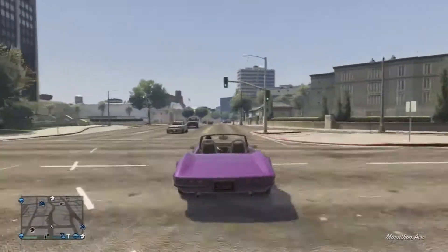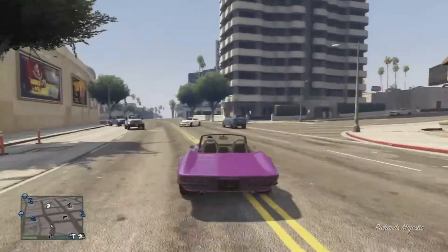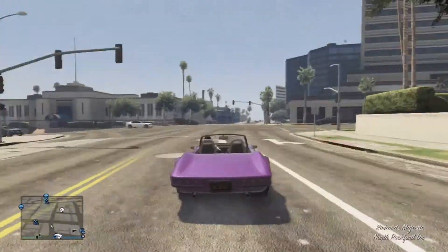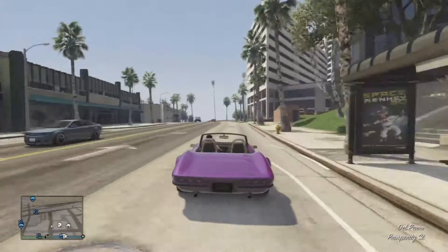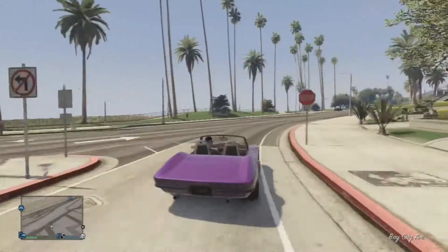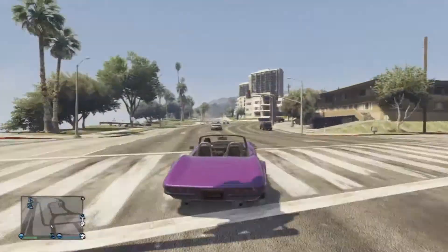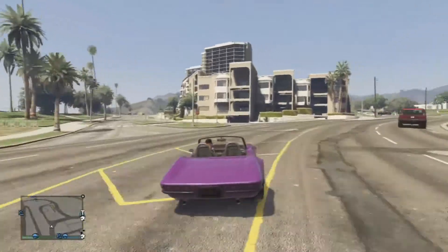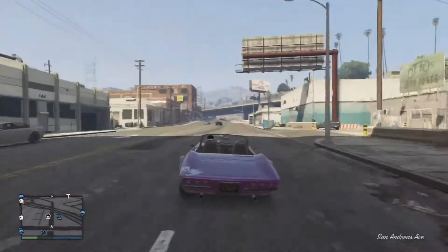A little bit of information about this car: it's $685,000 with the top off, and I believe it was $725,000 with the top on. The difference between the two versions isn't very much, but if you have the hard top — the non-convertible version — it has a split window in the back, giving you a slightly better rear view. Other than that, the difference is pretty slim; it really comes down to whether you prefer a convertible top or not.